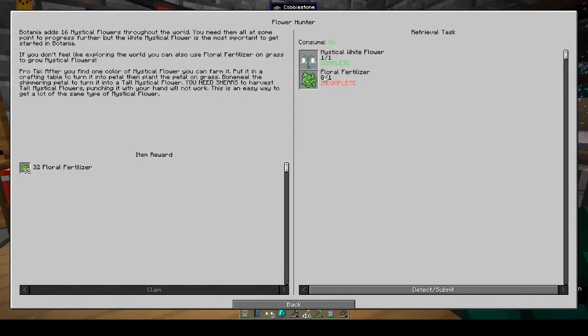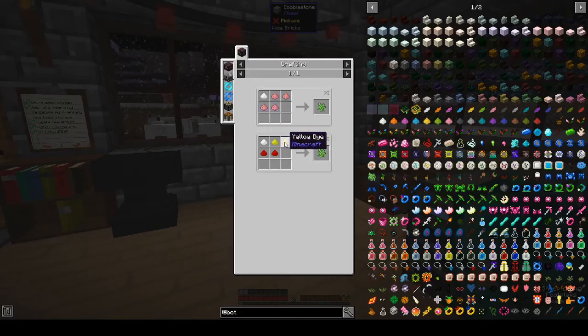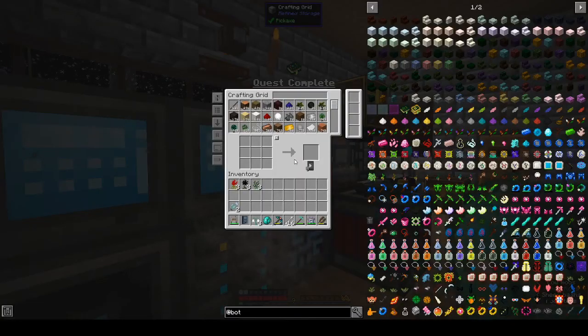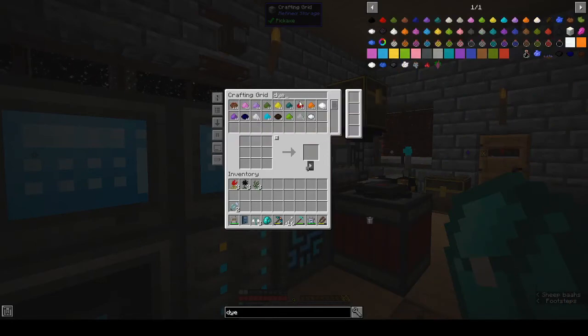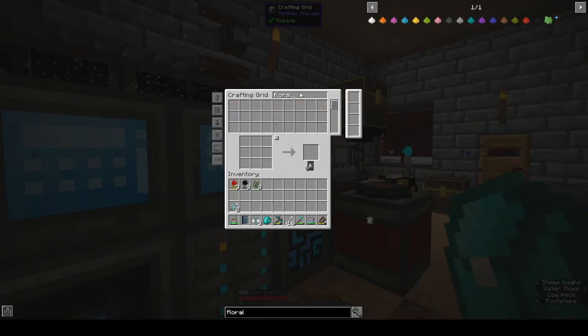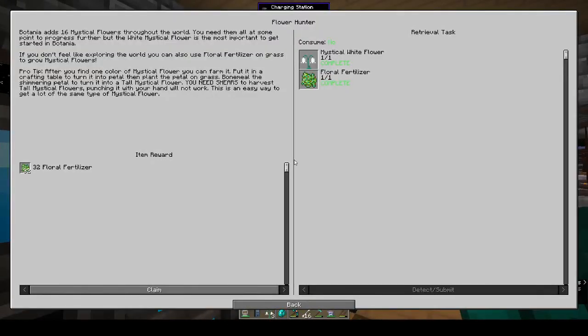It wants a mystical white flower and floral fertilizer. I have the mystical white flower. For floral fertilizer you need dye — we have lots of dye. Let's put in floral fertilizer and see what we get. We only need one and we get 32, okay.